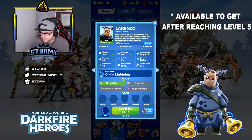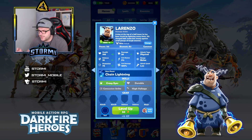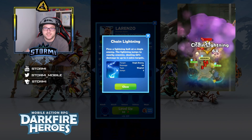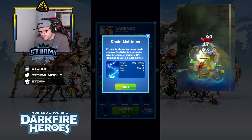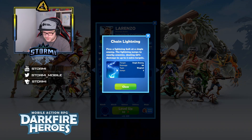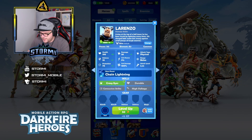Lorenzo is a damage dealer from the air element. I completely underestimated him at the beginning — by the time I knew how good he was, it was too late to level him while staying under level 15. He causes 23.33 damage per second on level 10 with his auto-attack, which is physical damage. His ultimate, Chain Lightning, is magical damage — so he causes physical damage on auto and magical damage with his ultimate, which is quite rare in Darkfire Heroes. The chain lightning hits an enemy and then jumps to two or three extra targets, causing further damage.